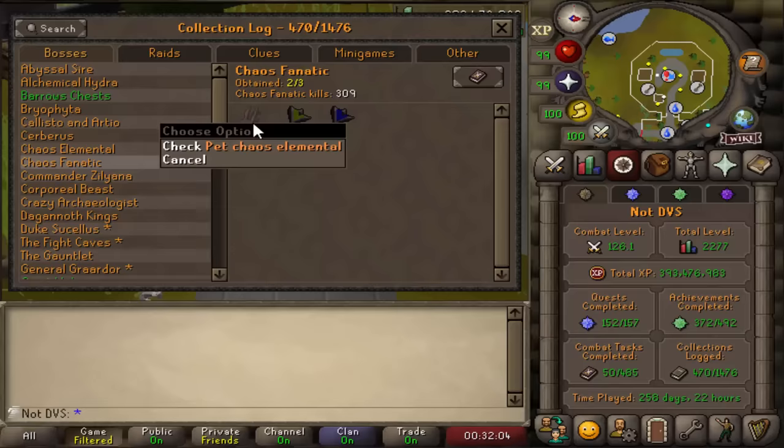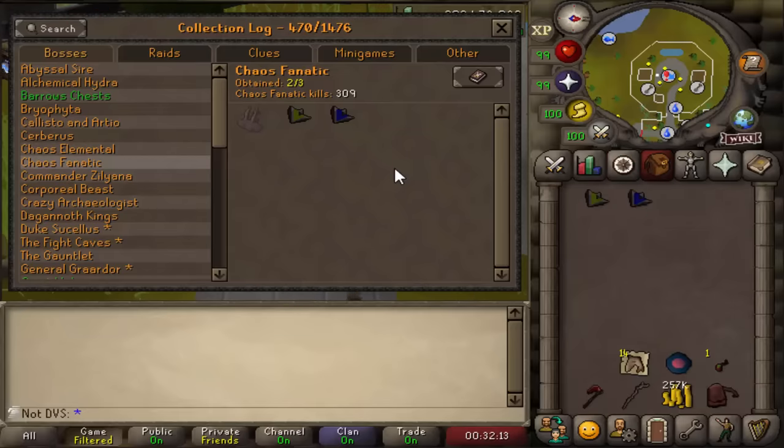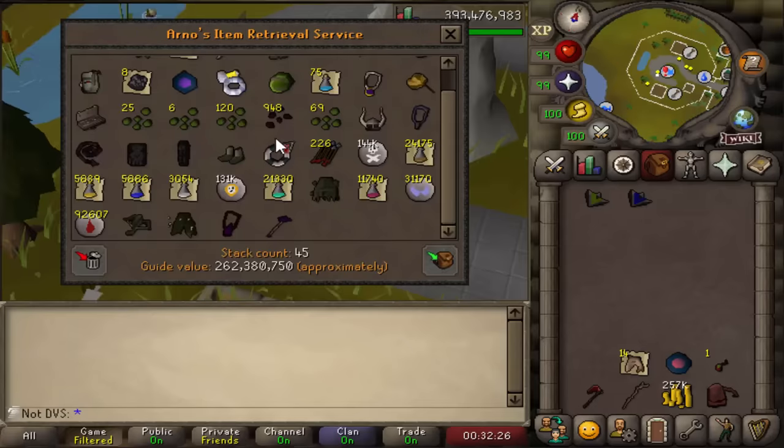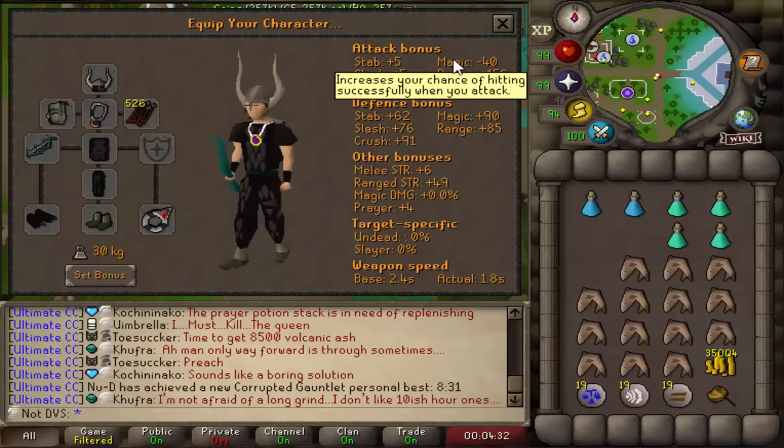Now in order to finish out this log I need to get the pet chaos elemental, and like I said in the last video I'm going to be moving on to doing the chaos elemental itself. There is a pretty unique method for doing this. I'm going to go get myself set up — I'm going to be using the same gear so I don't really have to switch too much around. I still have all the gear from when I did fanatic, so it won't take too long. Here is the setup that I'm going to be going with.